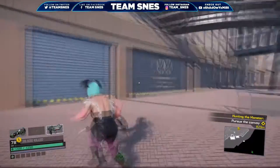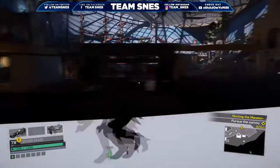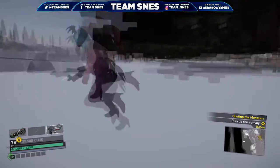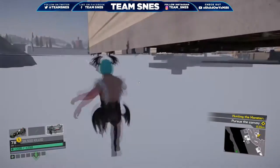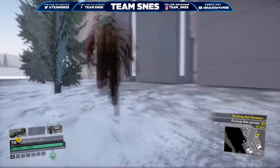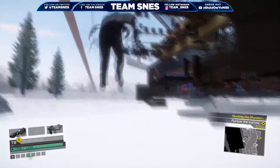Hey, what's up everybody, Team SNES here coming at you from Los Angeles, California. Today we have an amazing glitch for you on Dead Rising 4 — it's how to wall breach anywhere and fly outside the map. Pretty cool, right? Now if you want to see more amazing glitches, subscribe to our channel and also follow us on social media.